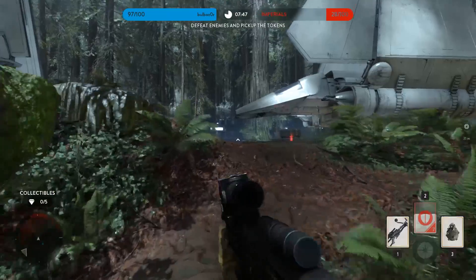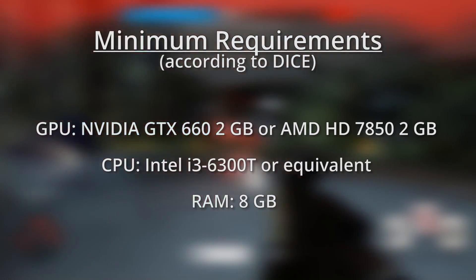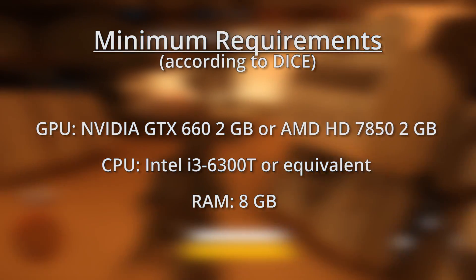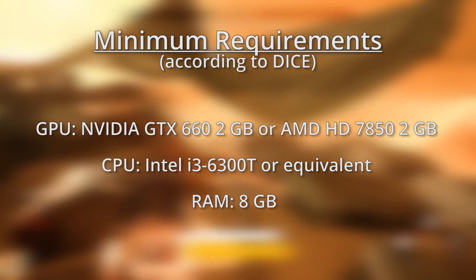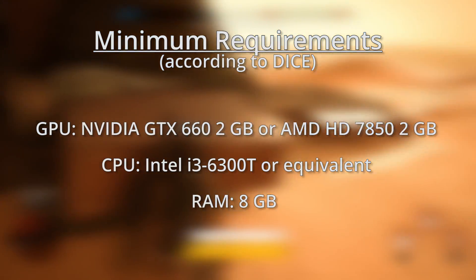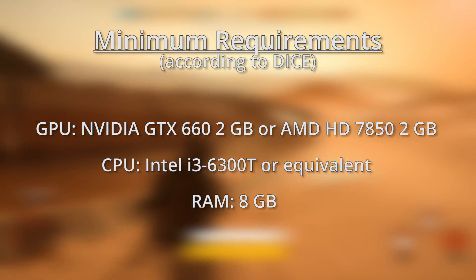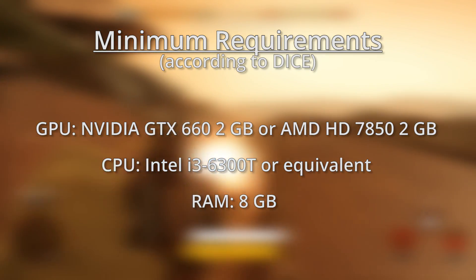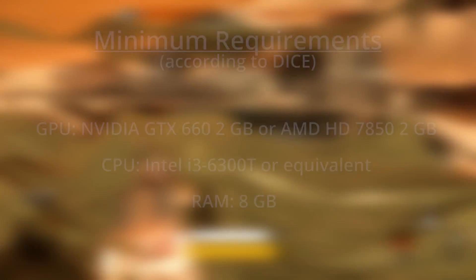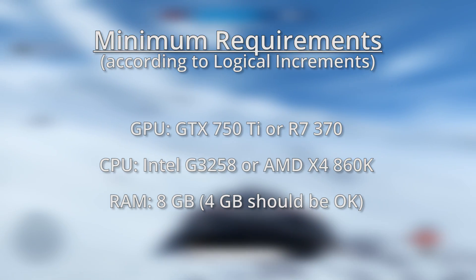Let's figure out what hardware you need to run Battlefront at your desired settings. Here are the minimum hardware requirements according to DICE. You need a 2GB graphics card from Nvidia or AMD, though nothing terribly powerful or expensive. They also recommend 8GB of RAM — you'd probably be fine with 4GB, but realistically most PCs should have 8GB regardless. The GPU recommendations are a little outdated and the CPU recommendation is a little obscure, so here's what we'd recommend instead. Keep in mind this system will let you play at the bare minimum — this is not for high settings at a respectable frame rate.